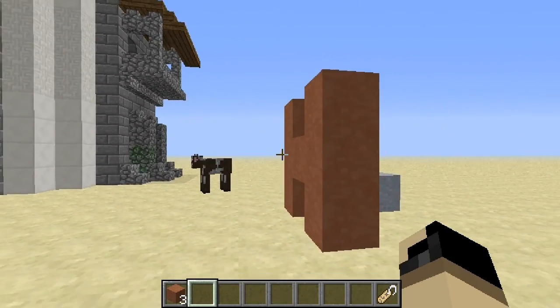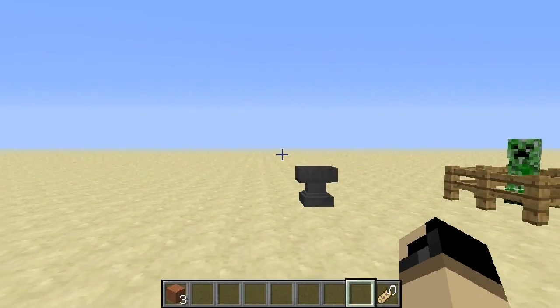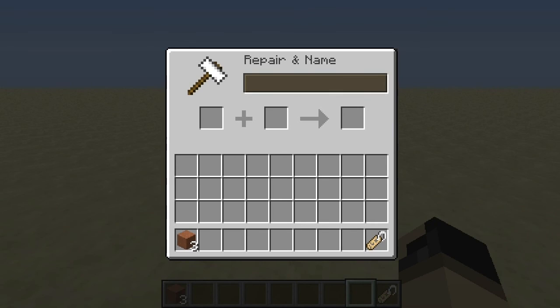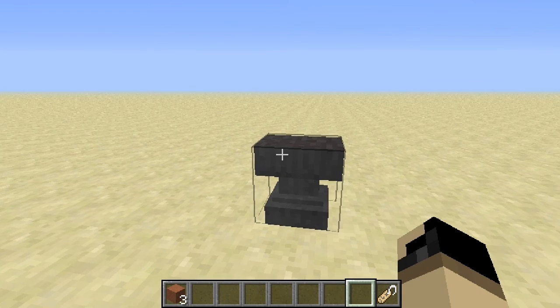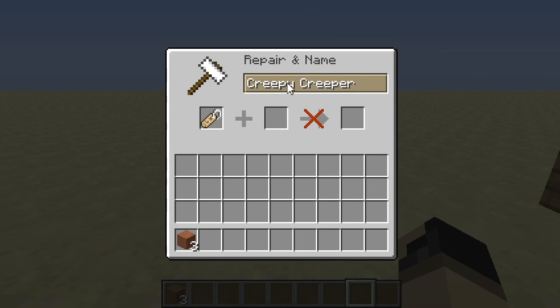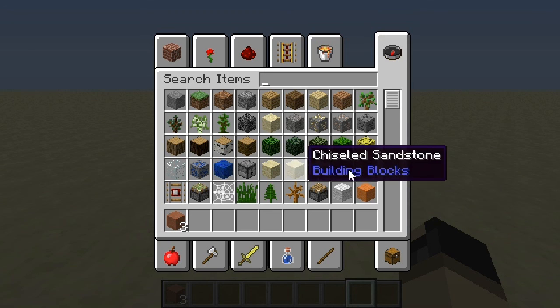Also in 13w16b — and I noticed a lot of people didn't really cover this — they added name tags. Basically what you do is you craft them. There's no crafting recipe right now, but you craft them, go over to your anvil, put them in the anvil, and you can name it. I've already done one.